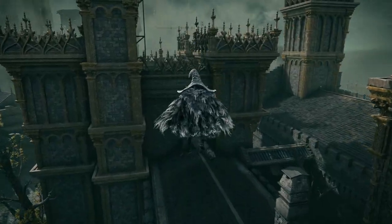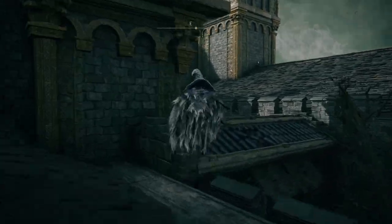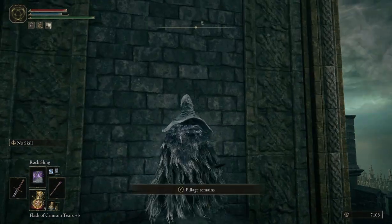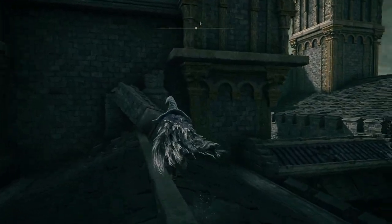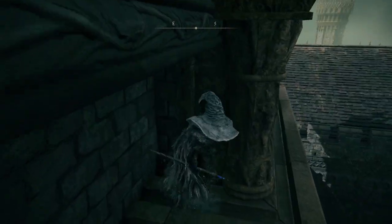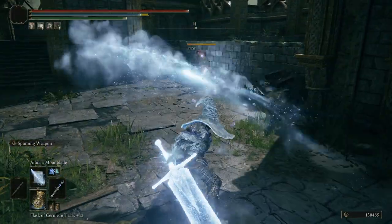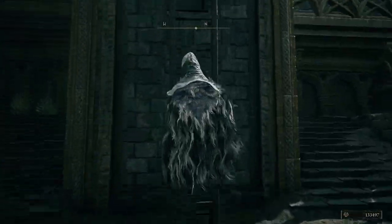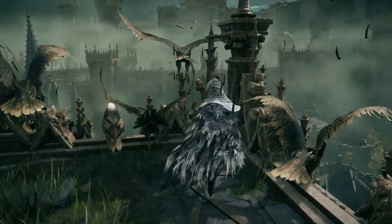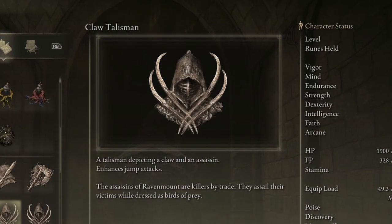Once you've made the jump, head over to the next rooftop to your south. Deal with the armored Stormhawk that's waiting for you, and resting against the east tower on the corpse, you'll find the Dozing Cross-Legged emote. Back over on the main rooftop, this time we'll climb up the pillar that's broken off to jump onto the ledge just above it. Following it around, we'll find ourselves a few enemies. Deal with them and head up the ladder. Up top, you'll find yourself the Claw Talisman, which gives you a 15% buff to all of your jumping attacks.